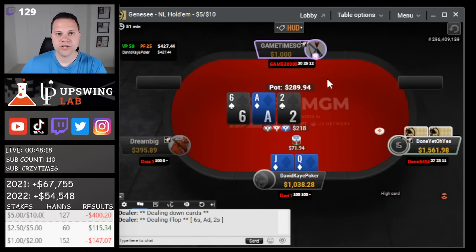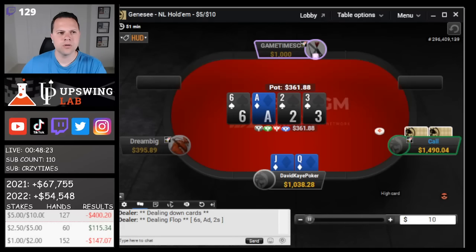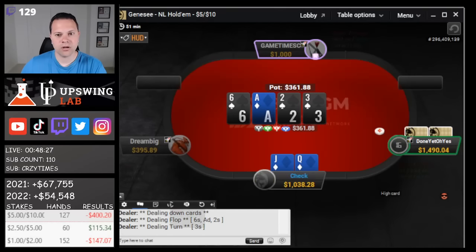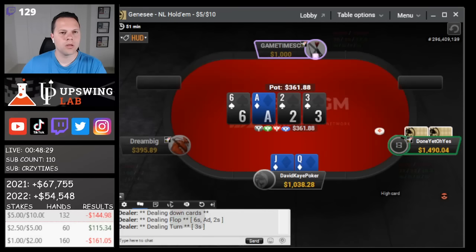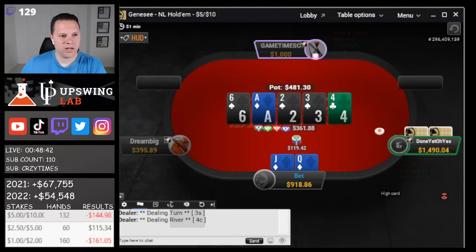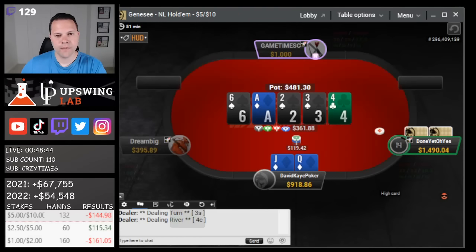3-bet queen-jack suited here, get called. I'm gonna flop a couple backdoors. Let's see — call. Spade turn, this is gonna be a pretty bad one, we're gonna be checking a lot. Block as a bluff maybe? I'm gonna try to get like pocket 8s, 9s, stuff like that to fold here. I don't know if they do though, so I'm not sure how much I love this.